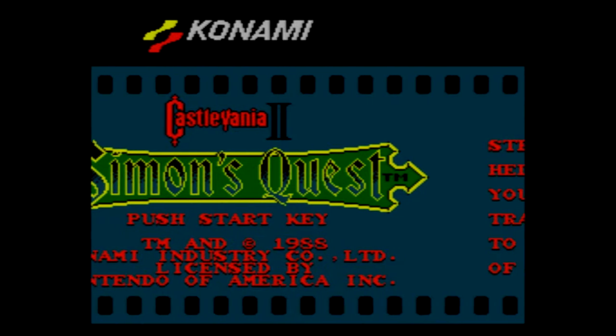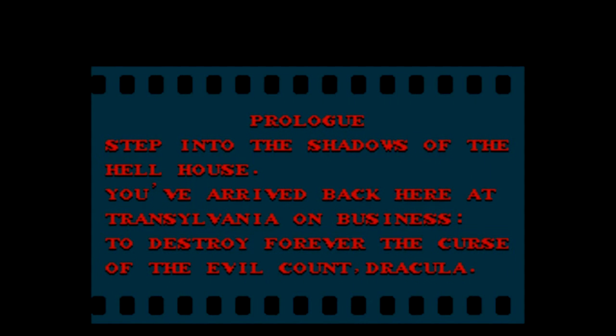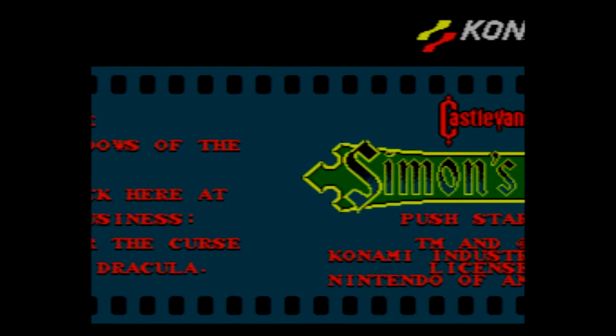Welcome, this is Ballerscoopo with Let's Play Castlevania II: Simon's Quest. This game came out in 1988 for the Nintendo Entertainment System, released by Konami.